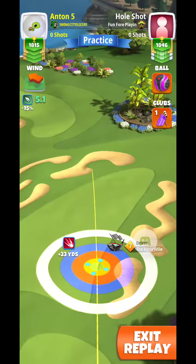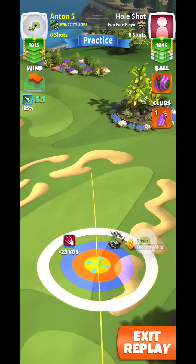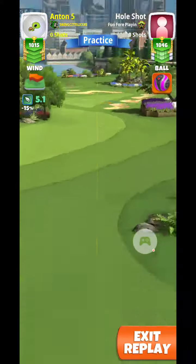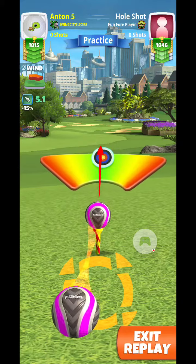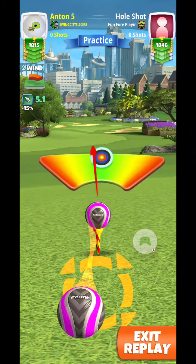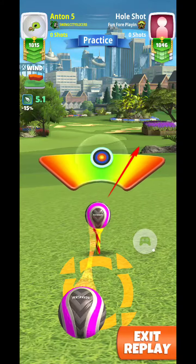So again: 4.5 top, 2 left, extend into OP, look for the ball guide to land into the dark green rough. Then we're going to play with max OP and curl to just outside the power circle as you can see here.